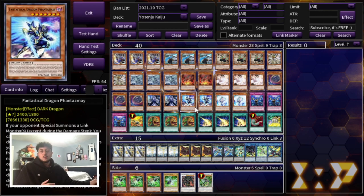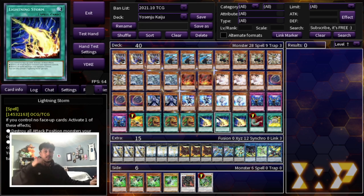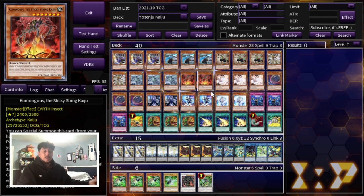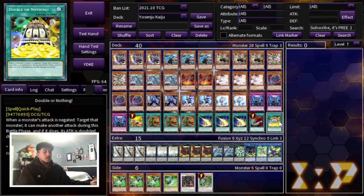Lightning Storm doesn't synergize that well with Phantasma or Nibiru, but the reason you play it over something like Evenly Matched — even though I really like Evenly — is that you really want to OTK your opponent. Once you break their board you want to finish them immediately. With Evenly you start playing a grindy game and this deck doesn't grind well. Your monsters come back to hand, so if you don't have the right hand traps on turns 3, 4, or 5, your opponent can just OTK you or reset their board. Lightning Storm is crucial because you don't want to give up your battle phase.